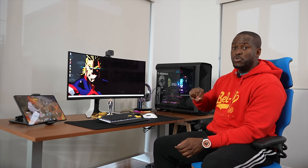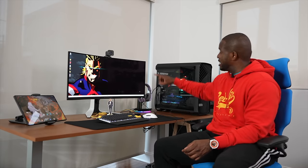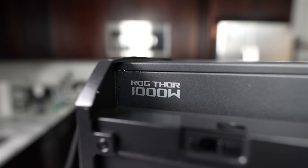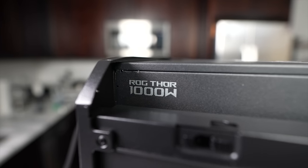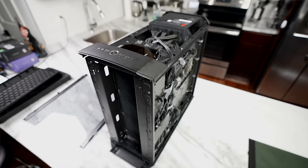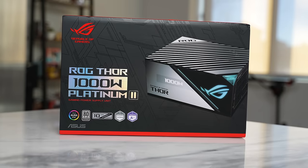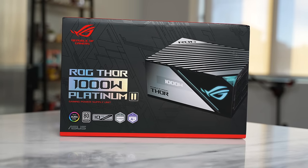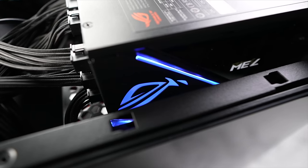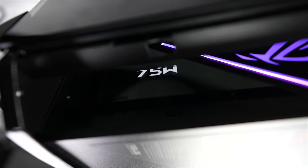The first thing you notice when you open the case is that the power supply sits on the top rather than below. I have the ROG Thor 1000W Platinum power supply, which is a fantastic unit. The cool thing about it is the LED lights, and it also has an LED indicator that shows you exactly how many watts you're drawing at any given moment.